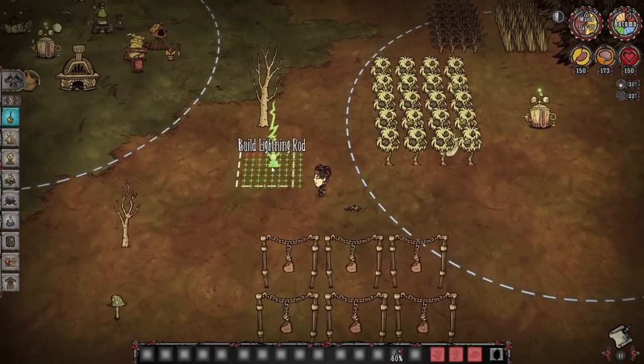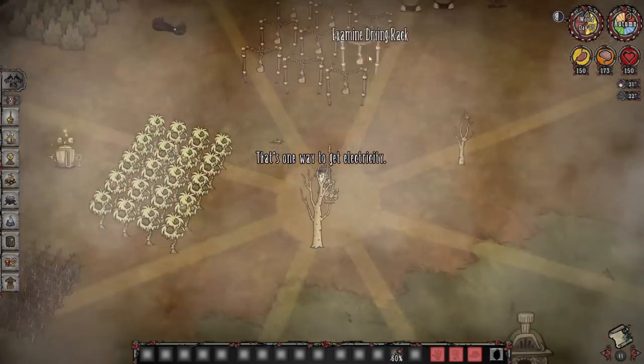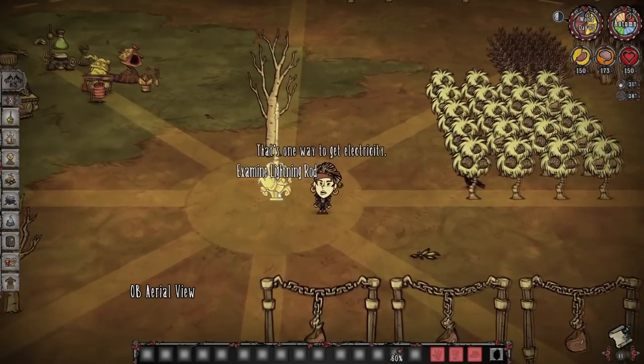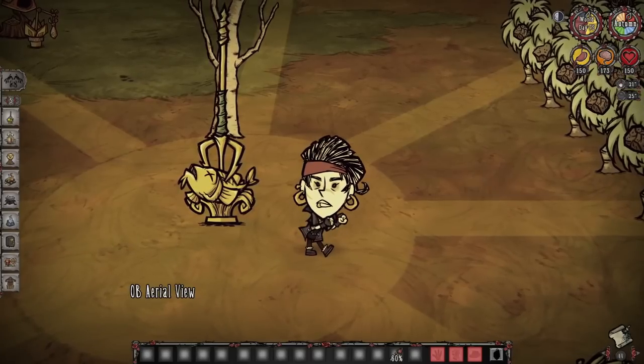The lightning rod is a quintessential structure to have. If I had a nickel for every time I got lightning-rod-checked in this game — just have lightning rods covering your base. Their range is pretty big, they have no durability, they're great. Just make them; they're really important.